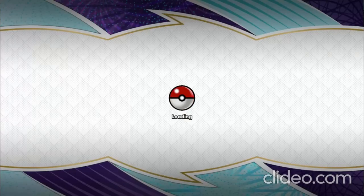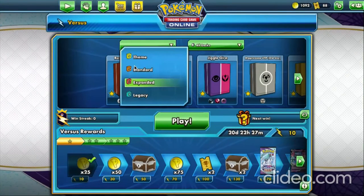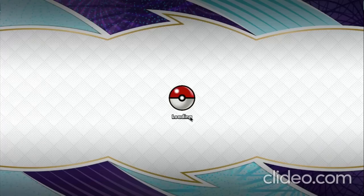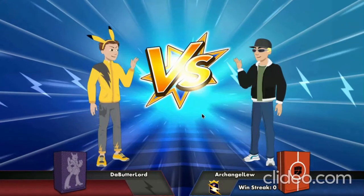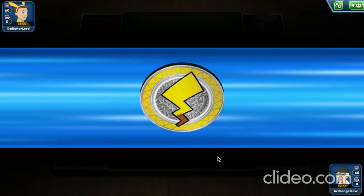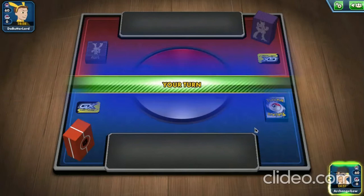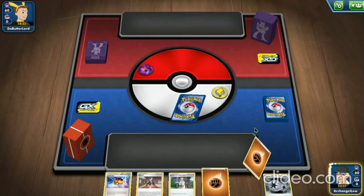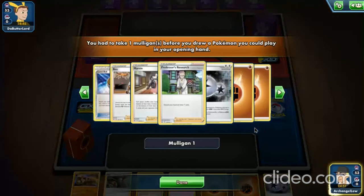This time we're going to play in Standard format like we should have been doing. We're a bit scattered — it's late. We call tails on the coin flip and we actually win it, so we go first. We get a double mulligan — opponent has no basic Pokémon twice — which gives us a fresh new start. We draw our Phalanx.